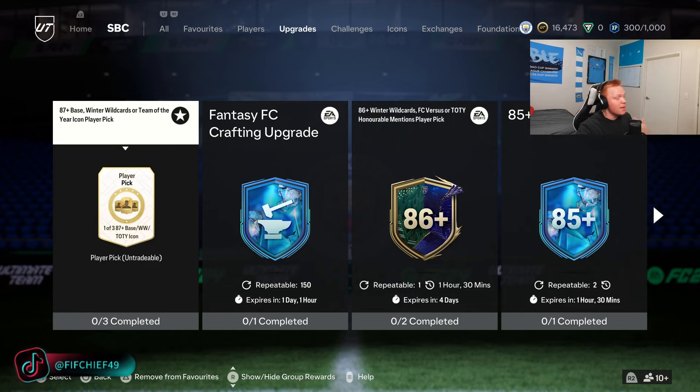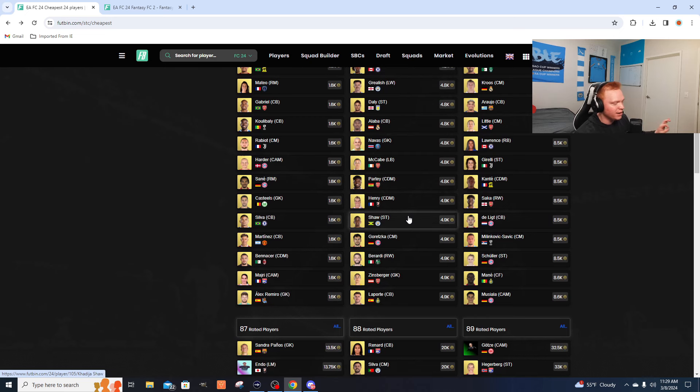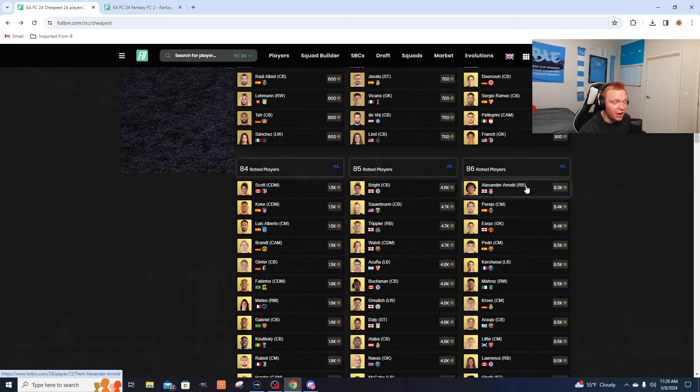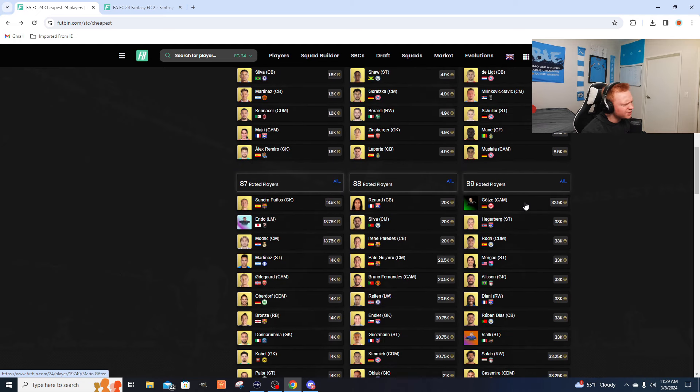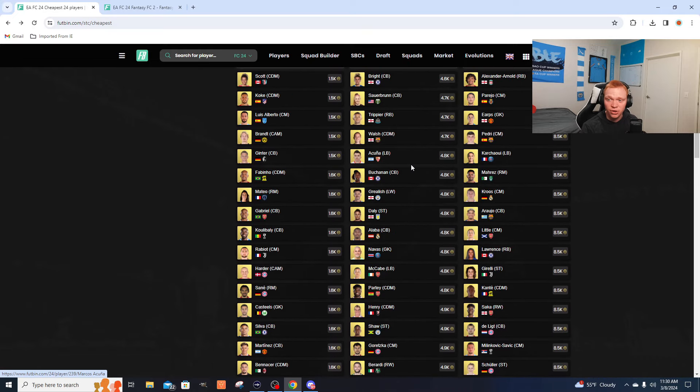As long as it's a well-priced SBC that people are going to complete, you'll see returns. In terms of the fodder range, 84s and 85s especially are in that no-brainer investment range. 86s for 8,000 coins or less is a phenomenal price. The higher-rated stuff isn't a great range but depending on what EA releases it can rise. At the end of the day, fodder is essentially whatever EA is requiring for SBCs — that's what's going to rise. Whenever cards get close to all-time lows, that's where I'd throw all my coins.